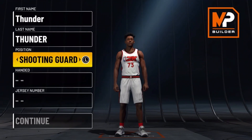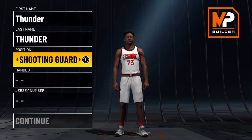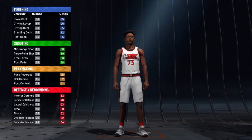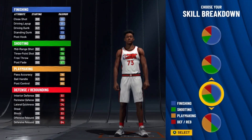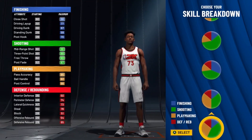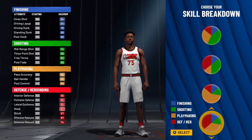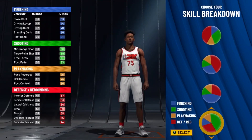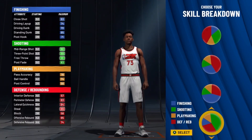For this build, you want to put it at shooting guard. Shooting guard gives you more attributes and I think it gives you more badges too, so I just go with shooting guard. Right hand doesn't matter, jersey number doesn't matter either. For the skill breakdown, I actually went with this pie chart right here — the 60% shooting, 40% defense. But I get more badges on this build, so I went with this.